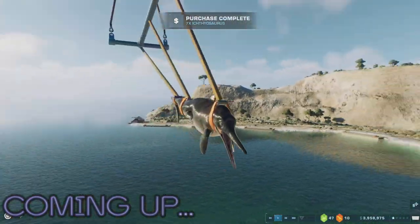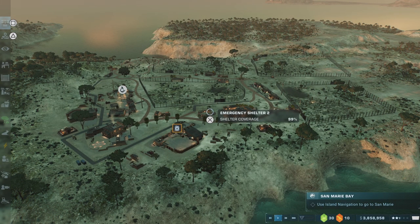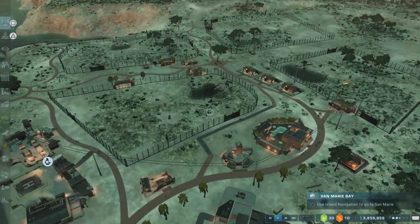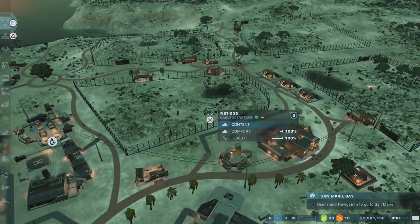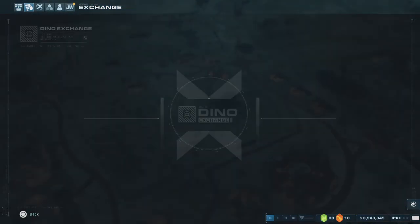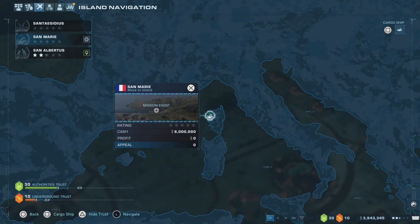Hello everybody and welcome to another episode of Jurassic World Evolution 2, the Dominion portion — part 2 of the Malta campaign. Where we last left off, we had completed this part of the mission on this island. Right now we have to go to San Marie Bay in the island navigation, so we are departing and heading there.